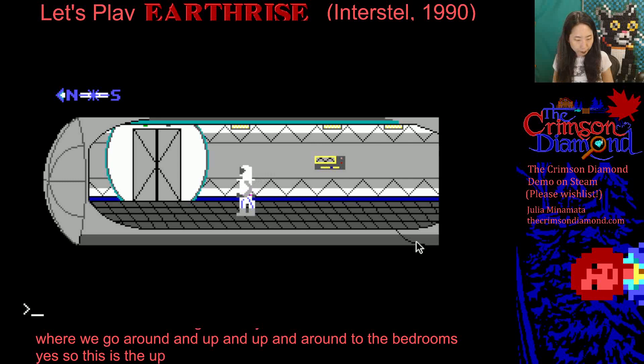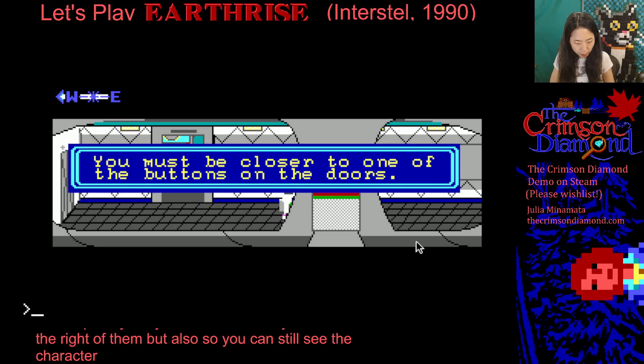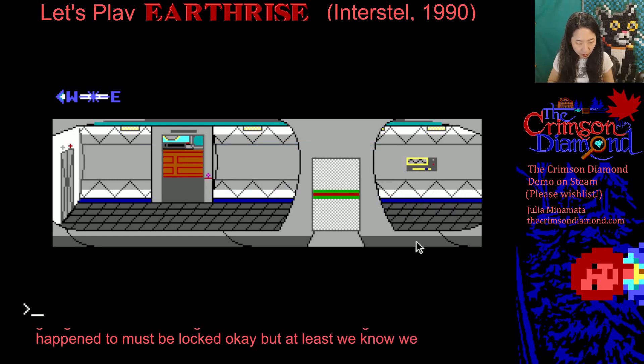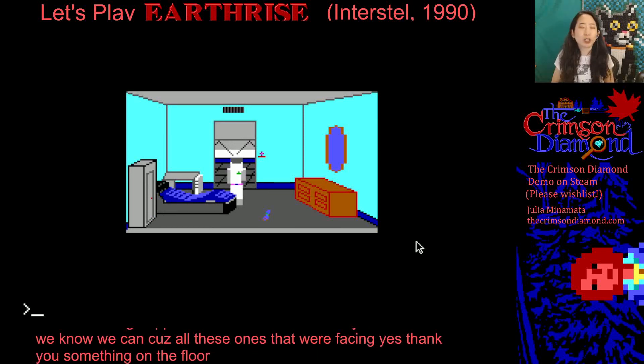I was told that you have to stand on the right of the door but also so you can still see the character. F3 — nothing happens, it must be locked. At least we know we can. Because all these ones that we're facing — yes, something on the floor. Thank you, YouTube commenter for that.